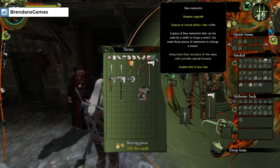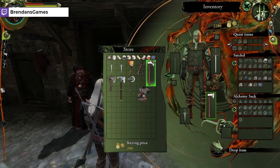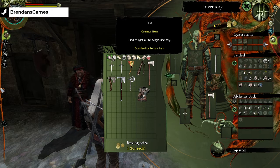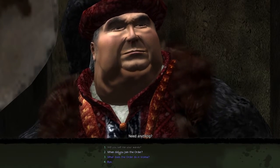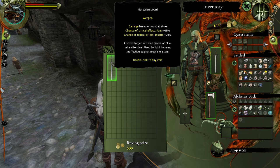Blue meteorite, 300 each. Pain plus 10%. So let's just experiment here. Probably not great to do. Need anything? Make sure I have three. I have three meteorites, I'm pretty sure, right? So I can forge this now?